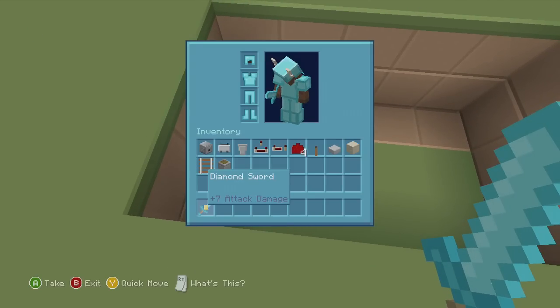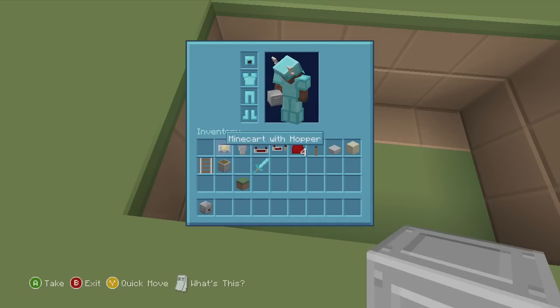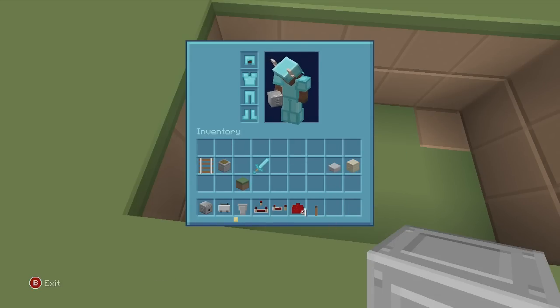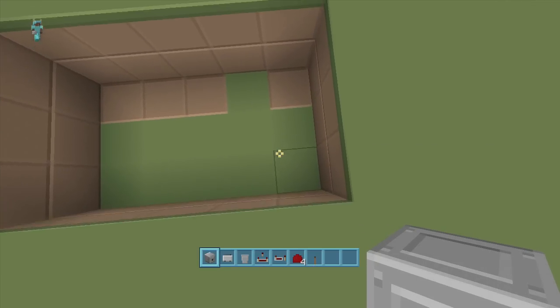Let's start building. For this build we're going to need: one dispenser, one minecart with a hopper, one hopper, one redstone comparator, one redstone repeater, four redstone dust, one lever, a stone slab, some blocks of choice, a rail, and a piston. The rail and piston are only needed temporarily to place the minecart with hopper. We're also going to need a five-by-three spacing and you'll have to dig down too.